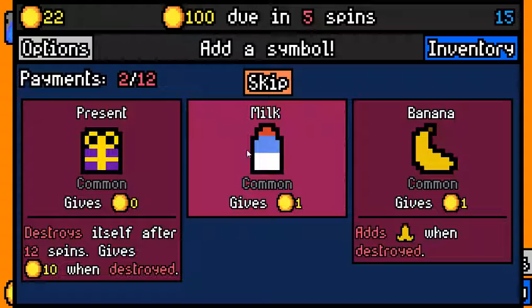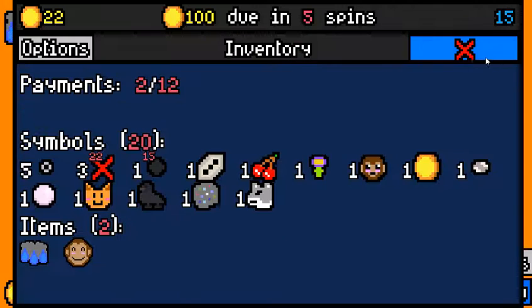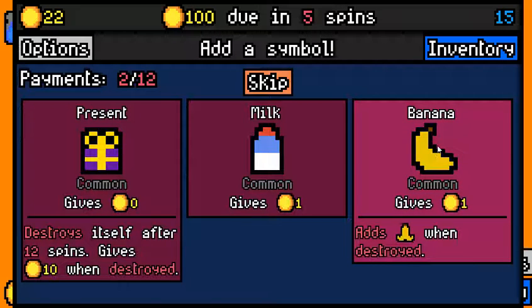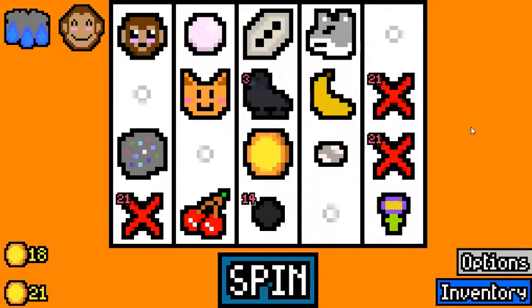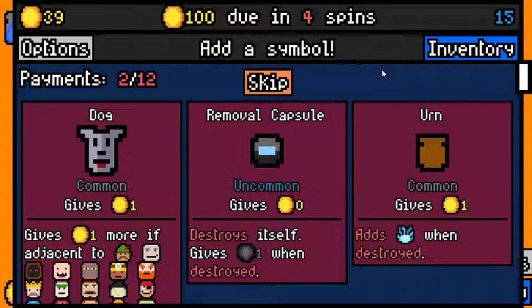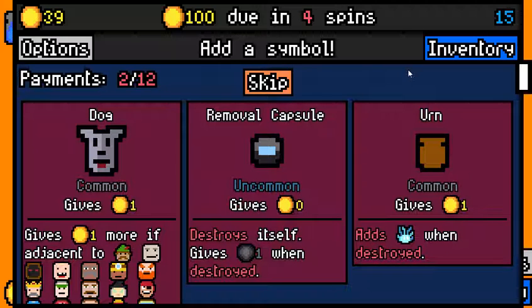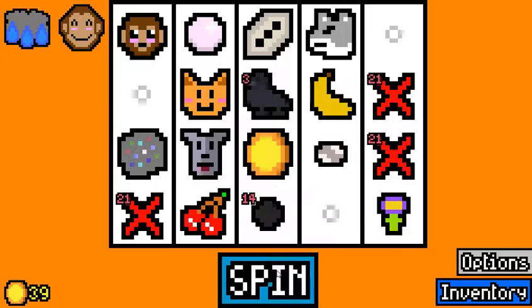We definitely need to survive until we can have the diamond. We picked up Oswald the monkey so we're priced into picking a banana here — that will give us a banana peel that can work with a thief. I'll pick the banana. We need to make 50: 100 minus 39 divided by 4 means we need to make 16 every spin. I probably need to pick a dog here — there are ways to make dog and wolf work together — but I really want the removal capsule.